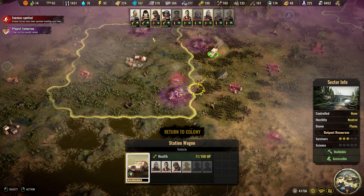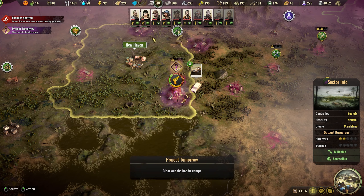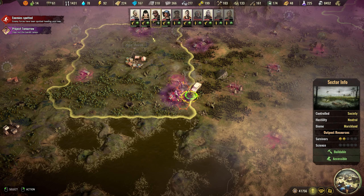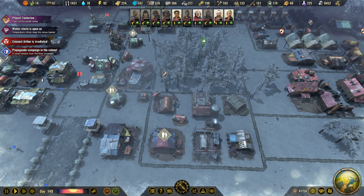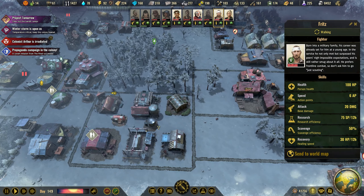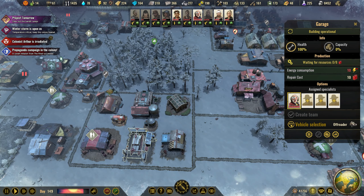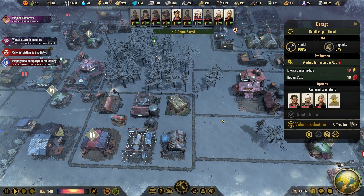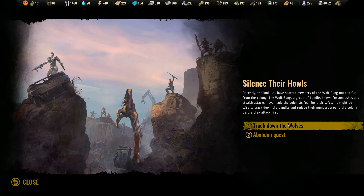Let's head south. Engaging hostile. Going in. Showtime. When you are ready you will do some proper fighting and take out the last encampment. Recently the lookout — track down the wolves.